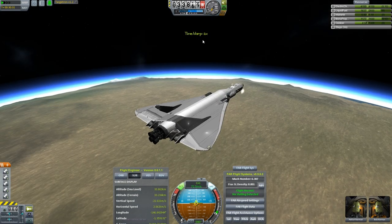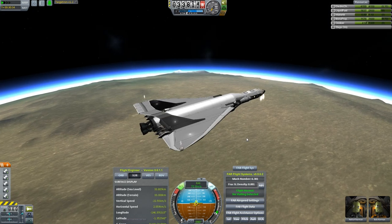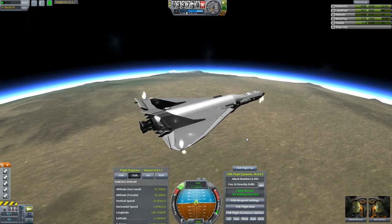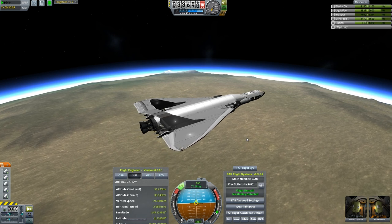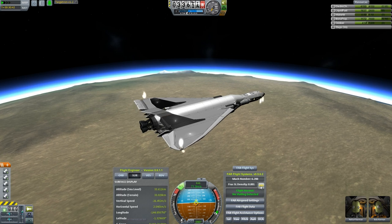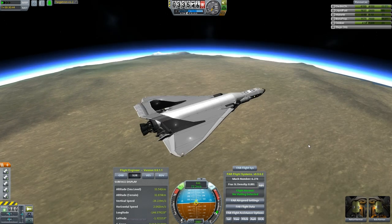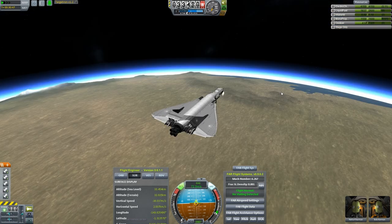Here we are, just under 34 kilometers and descending — descending slowly. Everything seems to be running very much like before. No surprises yet. But again, we're still up here above Mach 6, so we can't tell yet whether we're going to have the same problems at the lower airspeed that the previous version with the slightly shorter neck on it had.